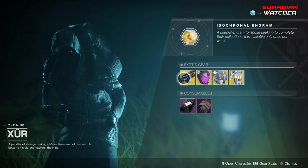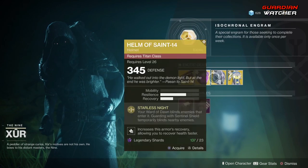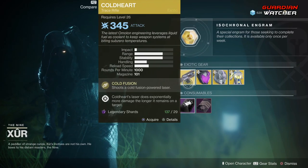So like always, we're going to start with the left hand side. The weapon of the week is the Cold Heart, then we have the Graviton Forfeit, Hamlet Saint-14, as well as the Vesper Radiance. We're going to start with the Cold Heart first.